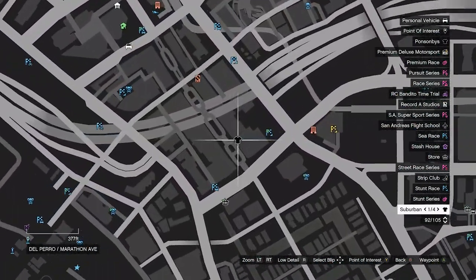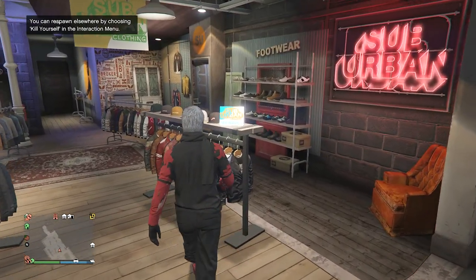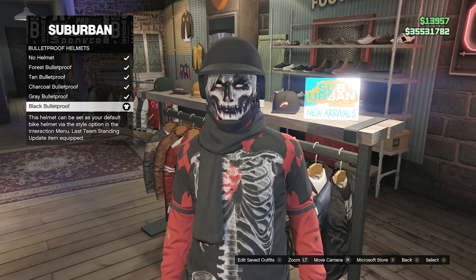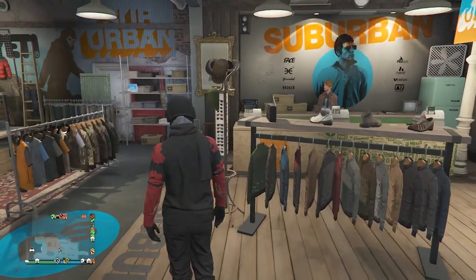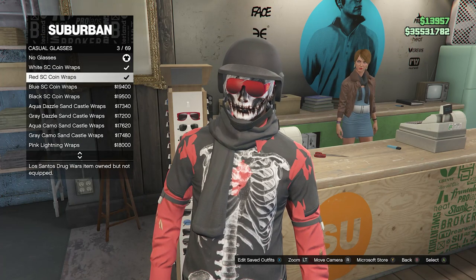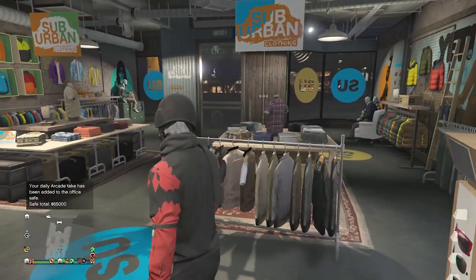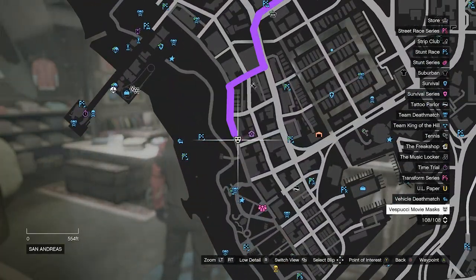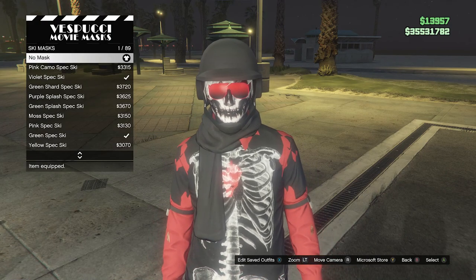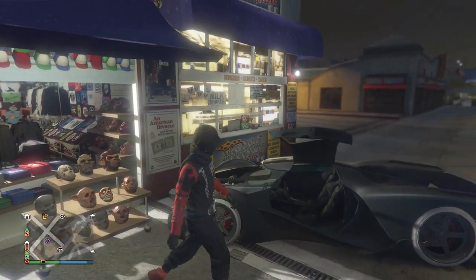Now head to the clothing store to get the head accessories for this outfit. Walk over to the hat section, scroll down to Bulletproof Helmets on slot 19, and equip the Black Bulletproof. After equipping the helmet, walk over to the glasses section, go to Casual Glasses, and look for the Red SC Coin Wraps on slot 3. After you buy and equip the Red SC Coin Wraps, back out of glasses. Now head to the mask store. Walk over to the mask section, go to Ski Mask on slot 20, and equip the Black Tie Ski on slot 89. You should see that your glasses come off but the mask merges with your helmet.